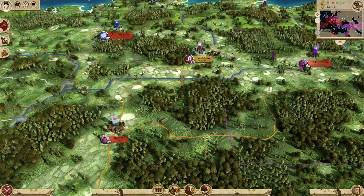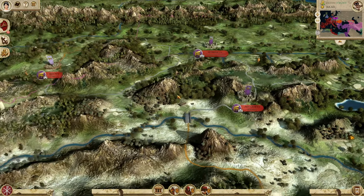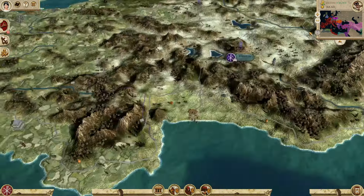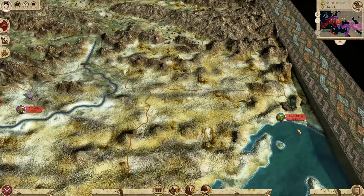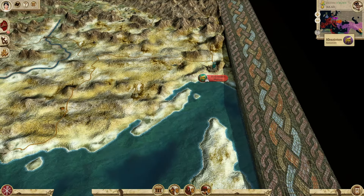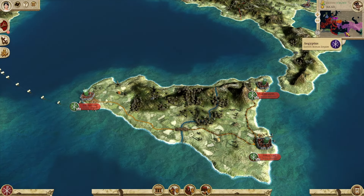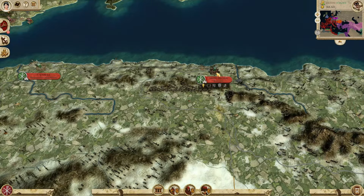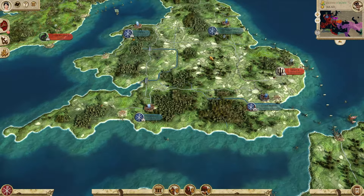Somebody mentioned it, so I have to note: Artaxata is present in this 365 AD starting mod, so I'm docking a point for that — very serious, of course. Going further east, you have the Sassanid rebels, plus usurpers for the eastern and western Roman empires, which is quite nice. There are western Roman rebels and eastern Roman rebels in Cyrenaica. All of that will be tweaked as development continues, since this is still in beta, so don't expect a finished product just yet.